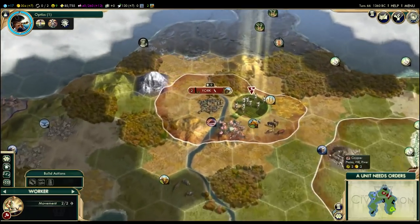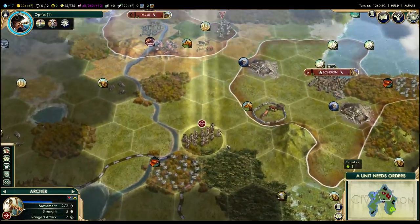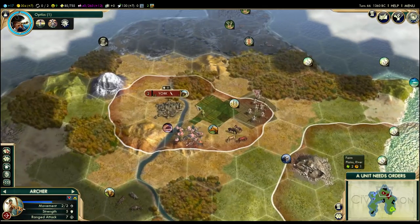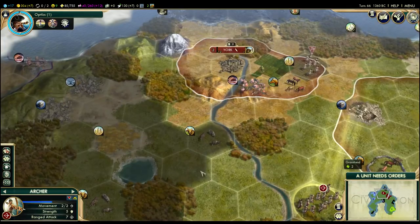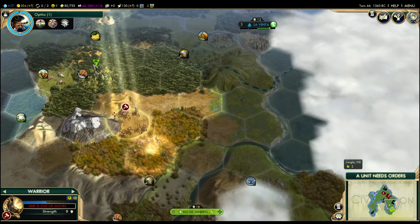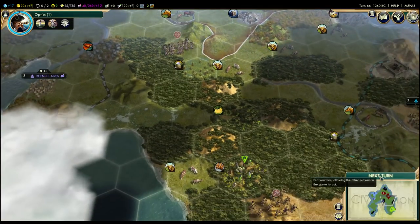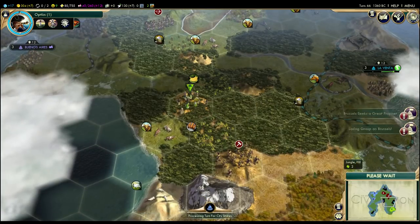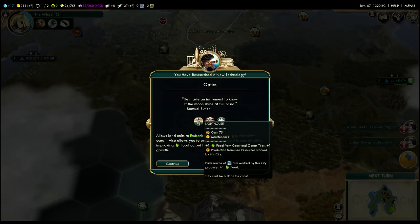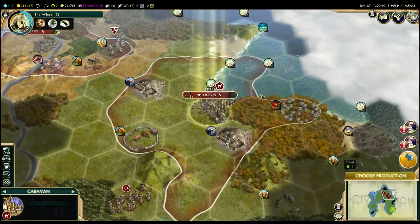So we built a farm there and we'll get a little bit of extra food. We've got enough culture to pick up wheat, so I'm going to go ahead and build a farm on the wheat tile as early as possible. Normally there's not as much benefit from building farms where you don't have fresh water — you want to build them along rivers and lakes as much as possible. But obviously we're going to build a farm on this wheat because we get a benefit from that. We discovered Optics, which allows us to build that lighthouse — which would be very, very good.